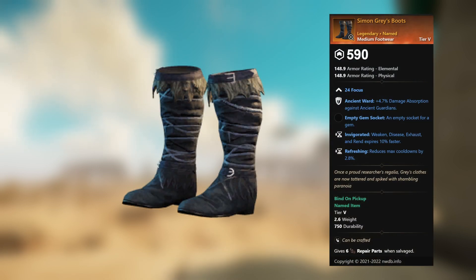Simon Gray's Boots — legendary unnamed medium footwear, 24 Focus. Ancient Ward, plus 4.7 percent damage absorption against ancient guardians, empty gem socket. Invigorated: weaken, disease, exhaust, and rend expires 10 percent faster. Refreshing: reduces max cooldowns by 2.8 percent.